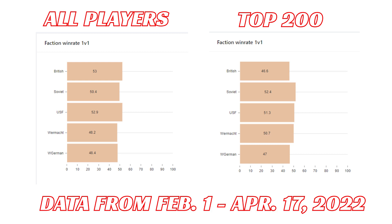You should keep in mind that, for example, the Brits are quite good in the general population, but they actually have the worst win rate in the top 200 population. So it's really hard to balance a faction for both new players and for pro players. Also keep in mind that even chess has a 55% win rate for white, so you're not going to balance any game perfectly.